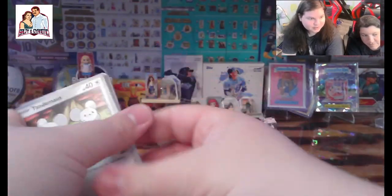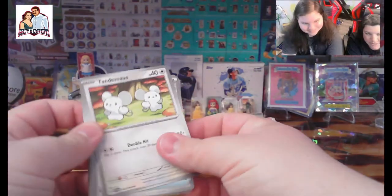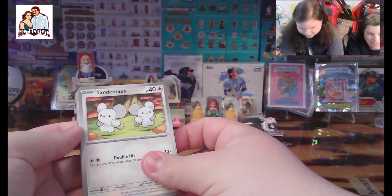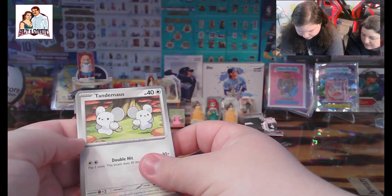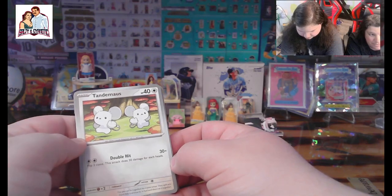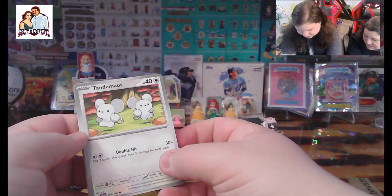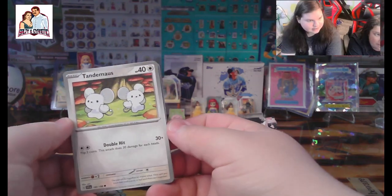It's crazy how easy that could be — just read the cards. Alright, we got a Tandemaus. Tandemaus? Sounds like it. Yeah, Tandemaus. Got those two little mousy guys.